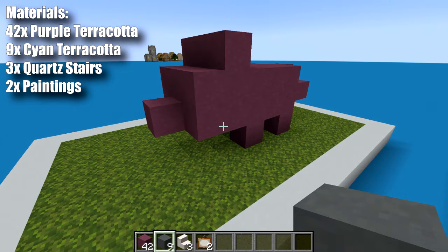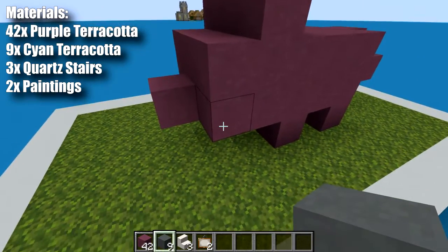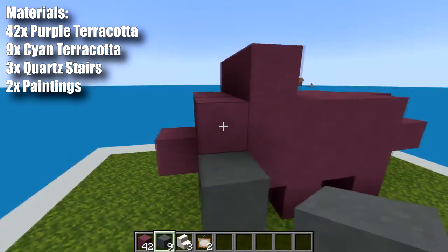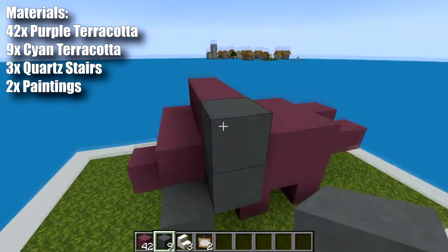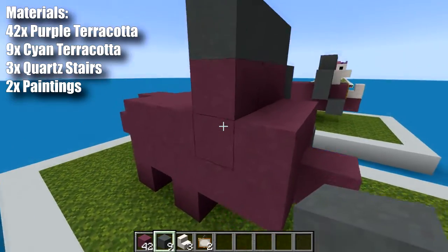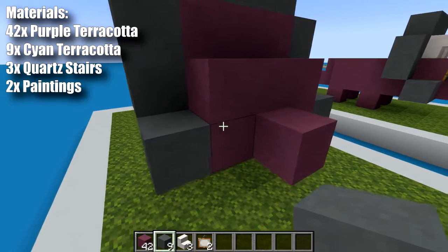Now we want to take our cyan terracotta. We want to come to the front of the statue, and on this bottom corner block place a cyan, then we want to come up and back and place two up like so, come around the top like that — and this is going to make our frill — and that completes it like so.